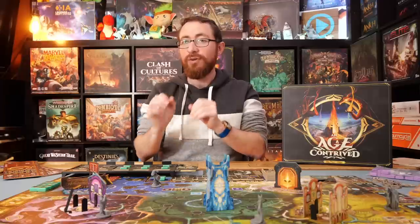With that out of the way, An Age Contrived is a 1-5 player Euro game where you are trying to build out a variety of structures on the board. The number of structures varies based on player count — it's going to be 1 plus the number of players, so a 4-player game will have 5 structures, a 5-player game will have 6. Once all those structures are built, whoever has the most points wins the game.